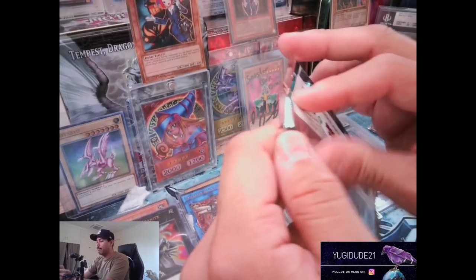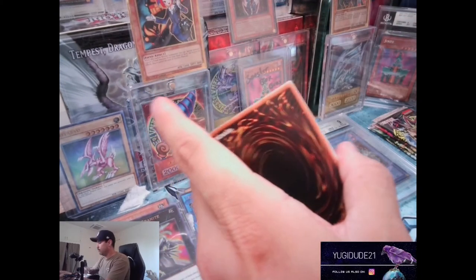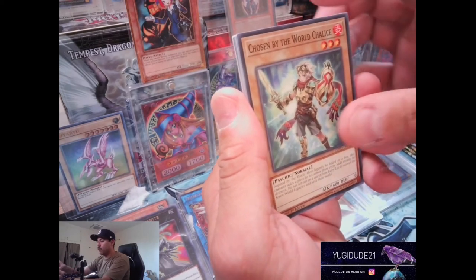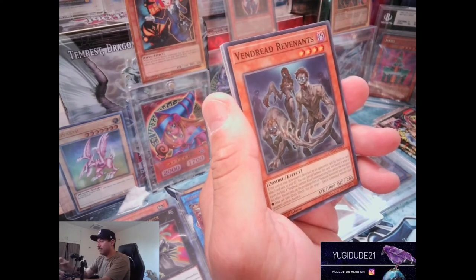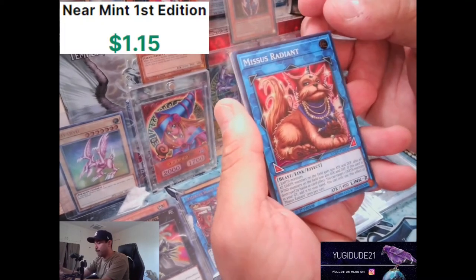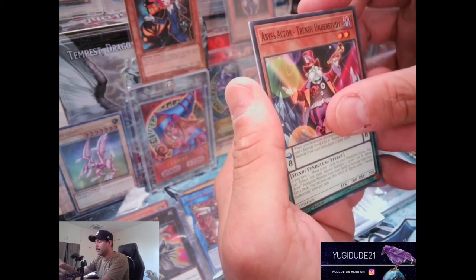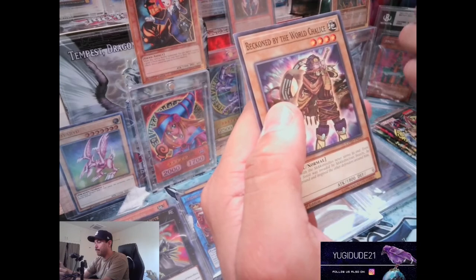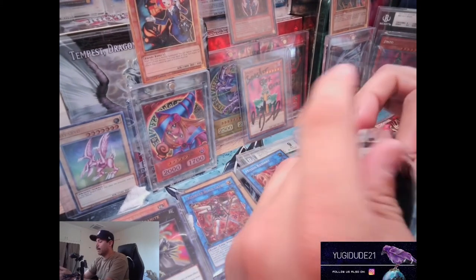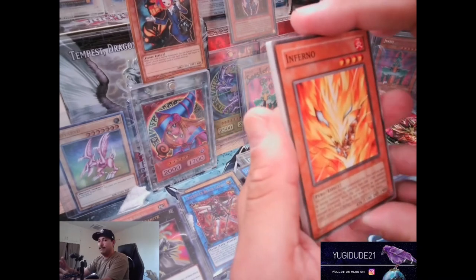Code of the Duelist - if I get that Firewall Dragon that would be epic. FA Sonic Meister, Chosen by the World Chalice, Dread Revenants, Dark World Brainwashing, and ooh, Miss Radiant super rare - that's a really cool looking card. Gookie Suprax, Abyss Actor Trendy Understudy, Ancient Gear Golem Ultimate Pound, and Beckon by the World Chalice. Haven't had a whole lot of success with these packs lately, been pulling cold. Maybe today some greatness - BLS, let's go!